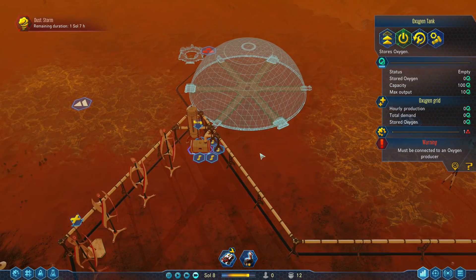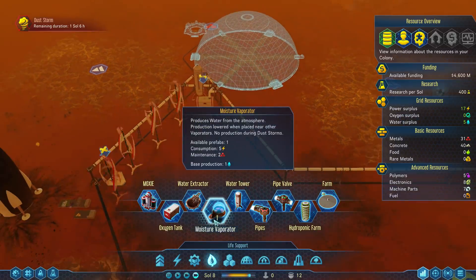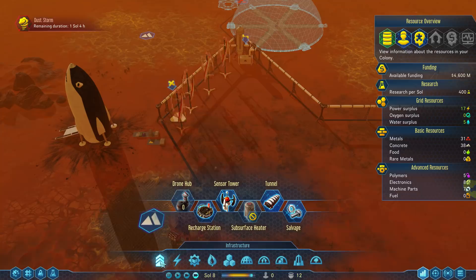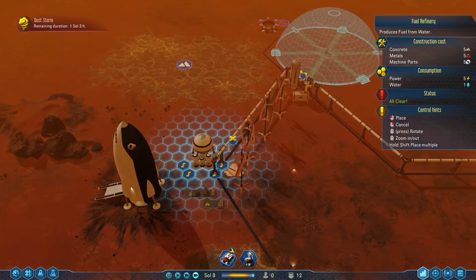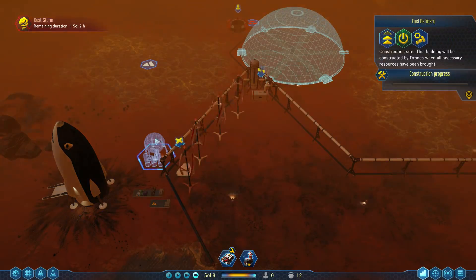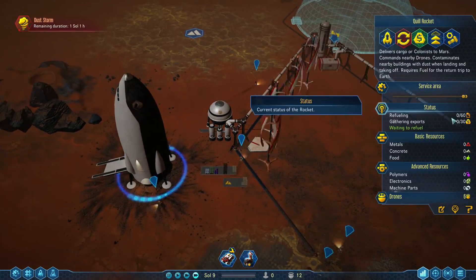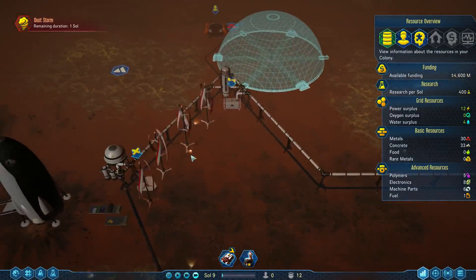We're going to get our fuel refinery up and running. I'm going to make sure it's connected to the water pipe and build it here because it'll be next to this rocket to get started. The fuel refinery uses water and makes fuel — I think it's splitting water and making hydrogen-based fuel. It will refill our rocket, which needs 60 fuel to be refueled over here. So power and water, and we should have enough to spare. This will start getting refueled, which means we can start traveling back and forth.